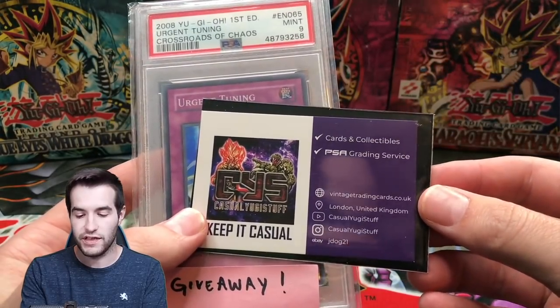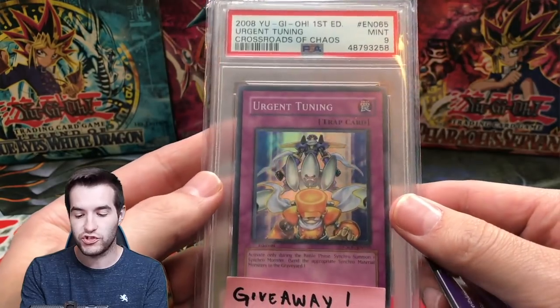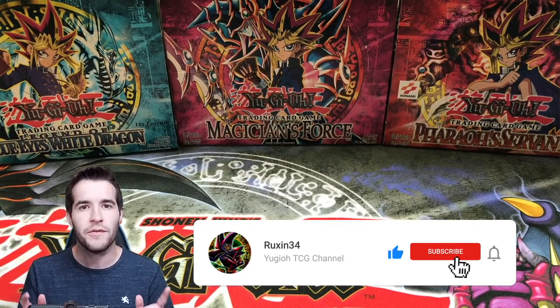He has his little card in here so there's all the info you guys can check out. That's a PSA 9 — you guys have a chance to win this super rare from first edition Crossroads of Chaos. All you have to do is like this video, be subscribed, and let me know in the comments who won the battle between me and Casual Yugi Stuff.